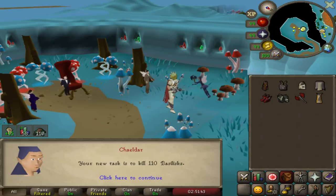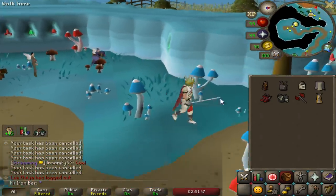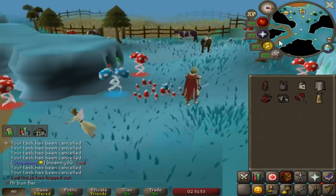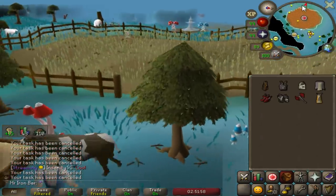We got ourselves a basilisk task. That means as soon as I finish the quest, we are able to kill some basilisk knights for the best chance at that face guard component drop for the new helmet.